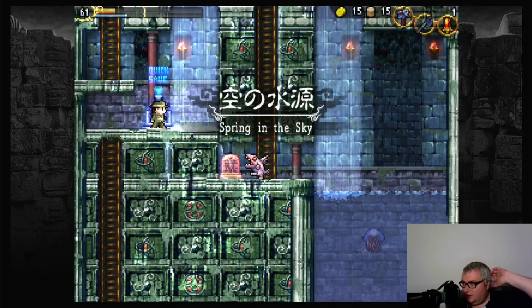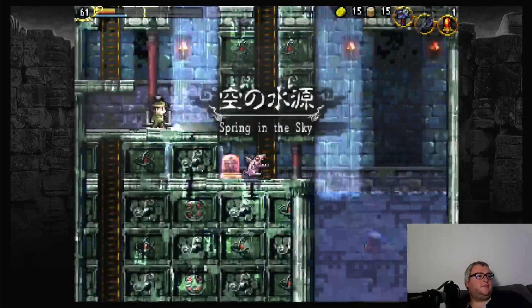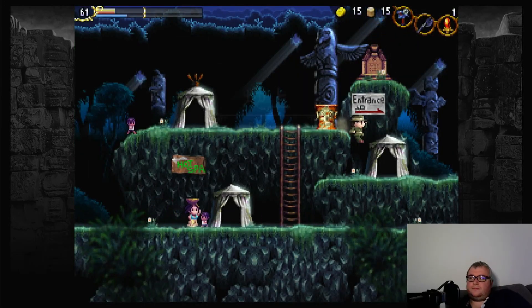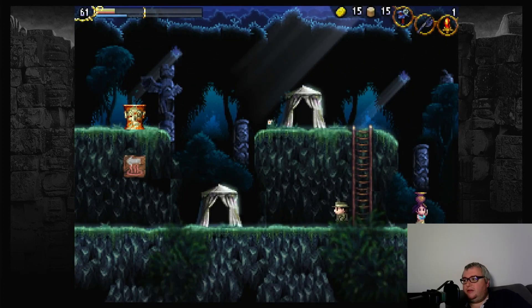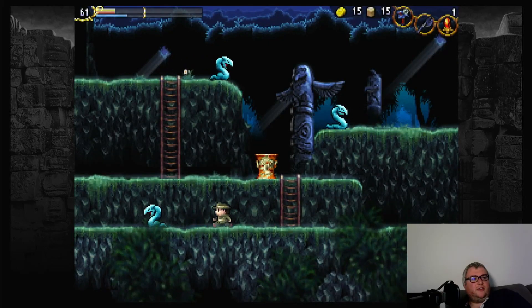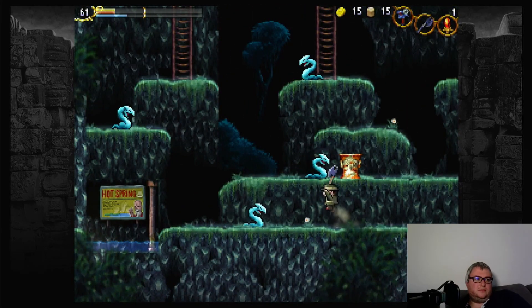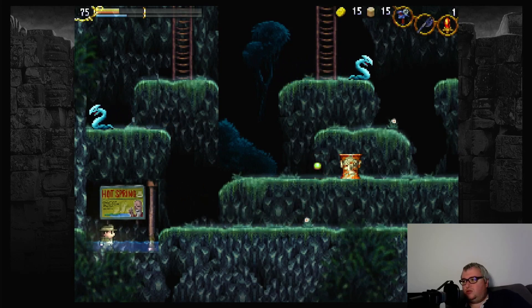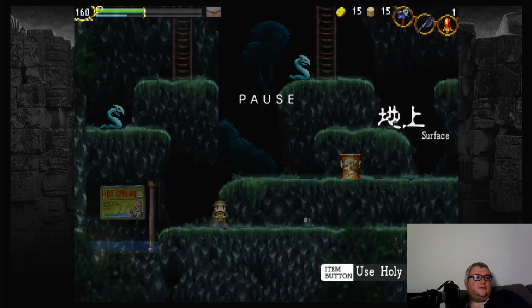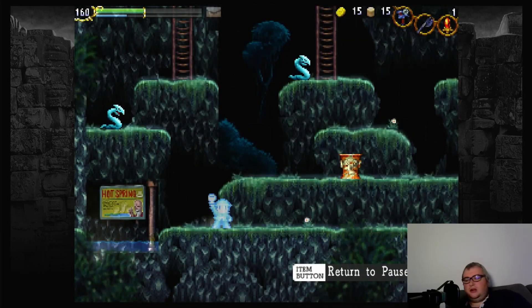Let's restock our health for now. There's not that much to do in Inferno Cavern for now — we basically already did most of it. Let's restock health. How many shurikens do we have? Let's warp to Inferno Cavern.